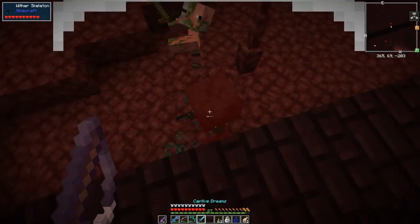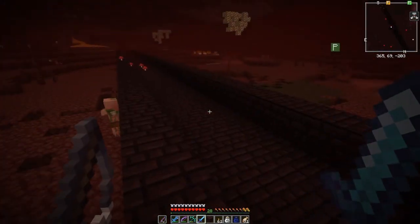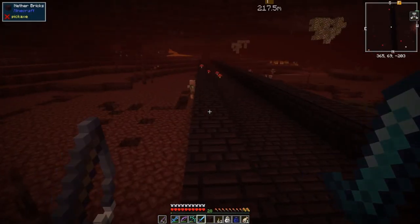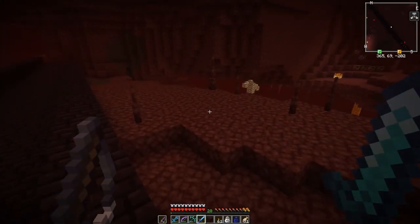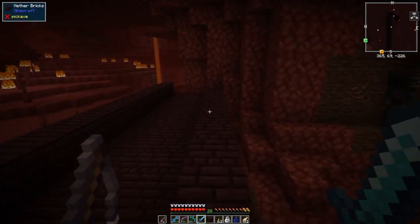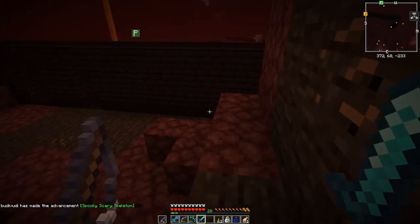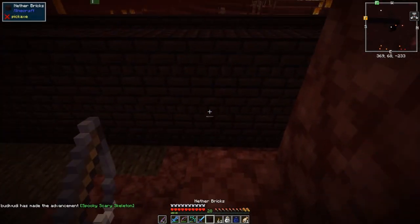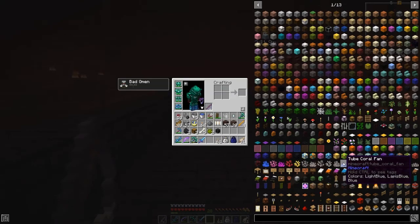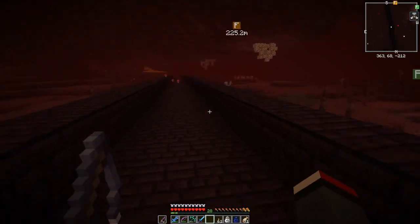Oh, where are those wither skeletons? There's one here! Gold, bones, and inferior mess — I think that's what he dropped. No skulls. It's amazing they can't see me. I got the achievement just now for killing it — that's strange timing. Fantastic — oh, that's why, that's the achievement for getting your first wither skeleton skull!